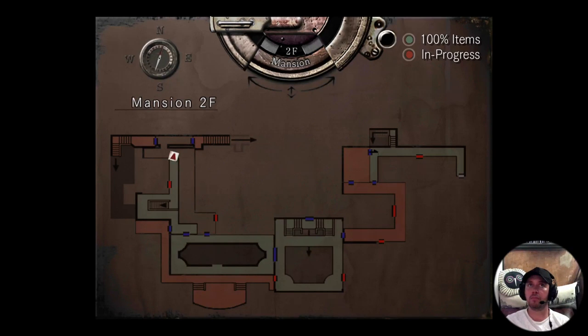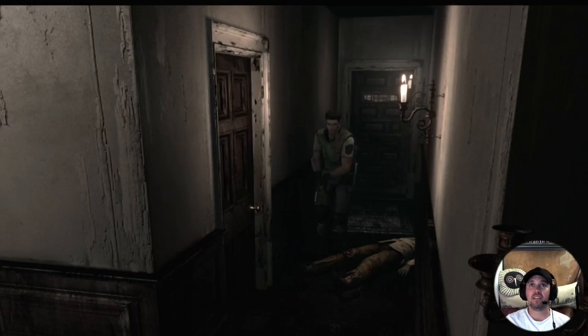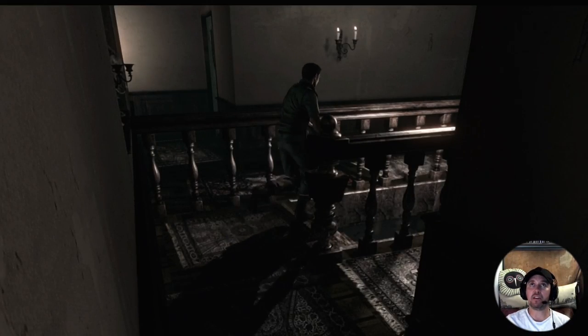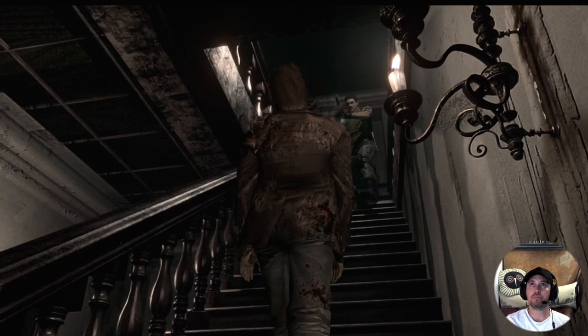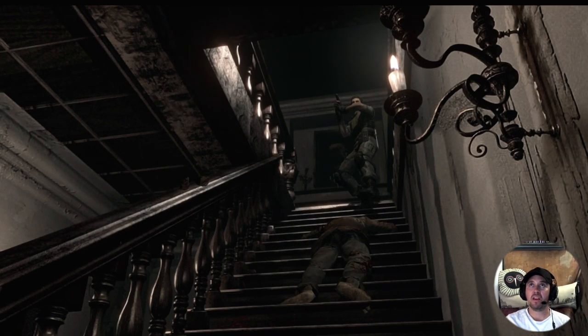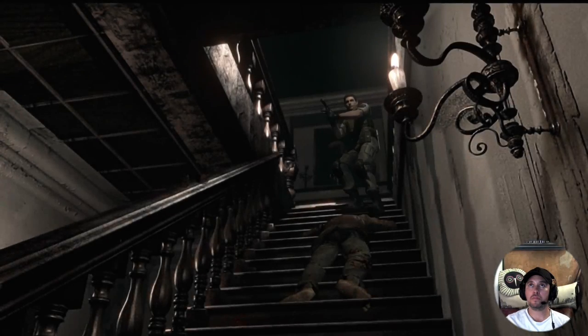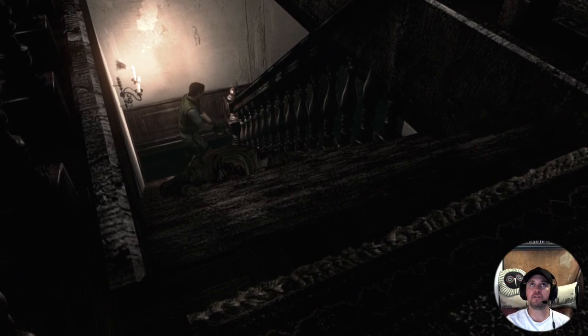I'm back here. The map makes no sense to me whatsoever - whenever I look at it all I can really tell is which room I'm in at that time. I don't really know where anything else is. I know that there's a shuffling man down here - or is it a lady? That is how we roll. What could do with picking up some ammo now?